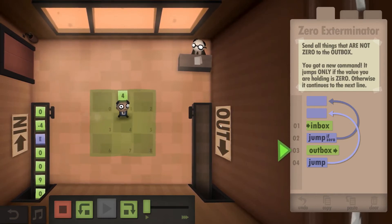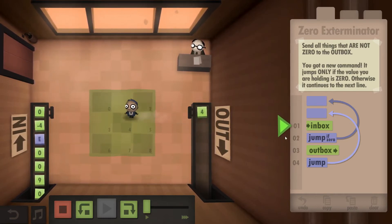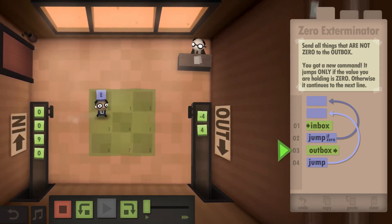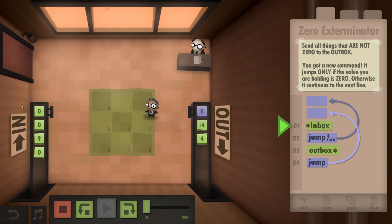So let's see how that looks. We take it — it's a four, it's not a zero, so we put it in the outbox. It's a zero, so we just discard right away. It's a minus four, it's not a zero, so off to the outbox. It's an E, it's not a zero, off to the outbox, and so on and so forth.